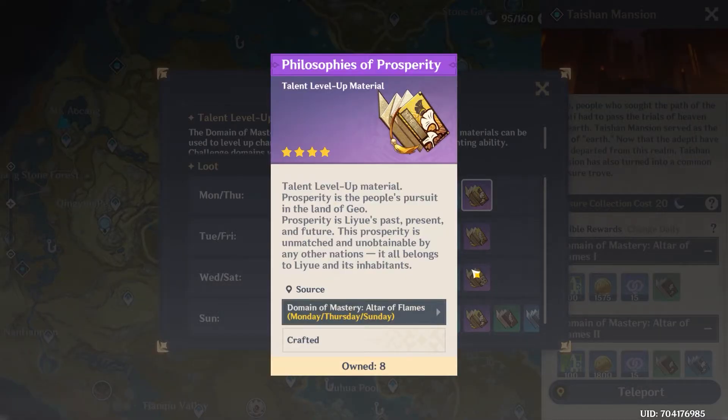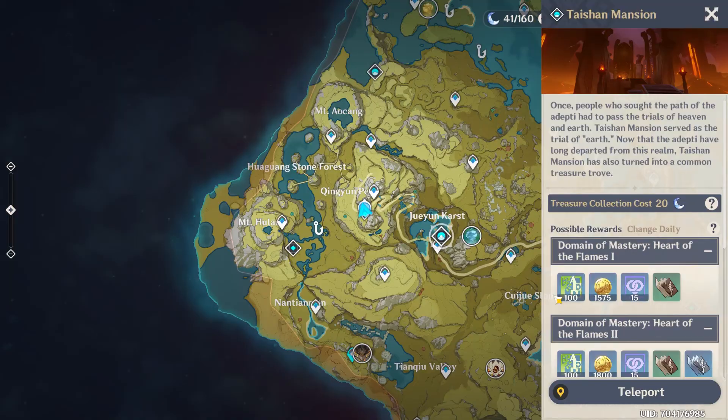For the talent materials, the talent books you're going to need for Xiao are the Prosperity talent books. They are available on Monday, Thursday, and Sunday at the Leeway talent domain, and this is the location for it as you may already know.